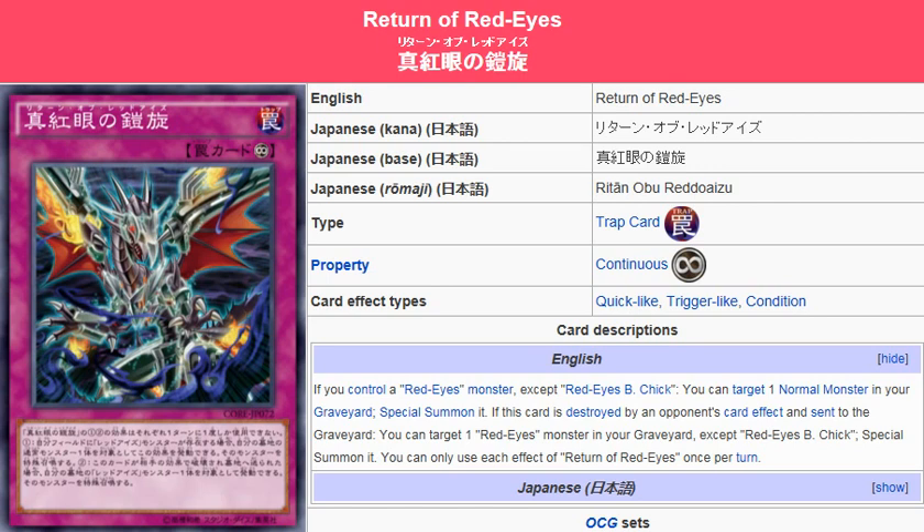That second effect — it could be any Red Eyes monster; it doesn't necessarily have to be a Gemini or a normal Red Eyes or anything like that. The link to this card is going to be in the description, you guys can check it out, and I'll see you for the next card review. Peace.